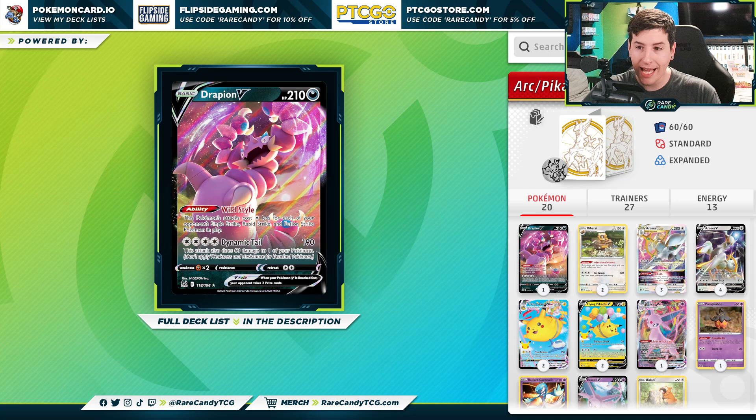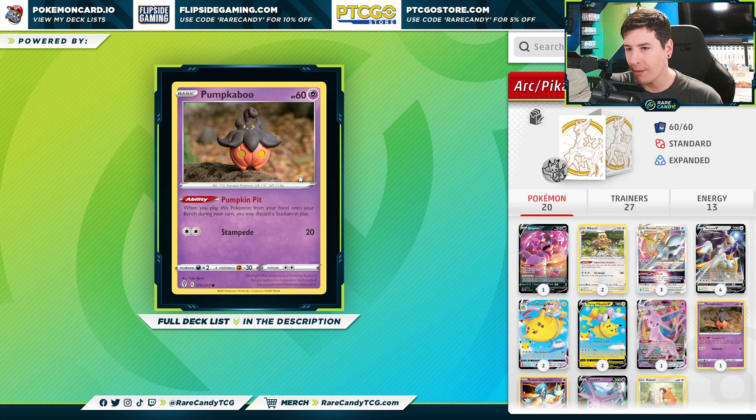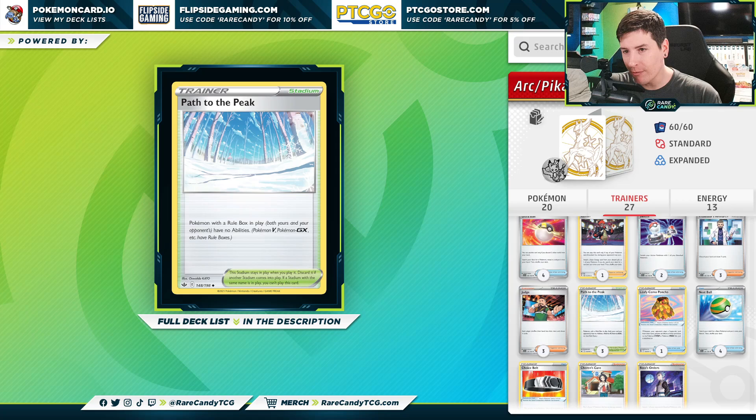We also have a copy of Drapion V to deal with Mew VMAX for a free three-prize KO. And because Drapion is a Pokemon V, we can actually power it up with our Trinity Nova attack and then boss up a Gardevoir EX for that matchup as well. We also have our copy of Pumpkaboo to bump annoying stadiums from play, most notably Path to the Peak. And speaking of which, we do have three copies of Path of our own.